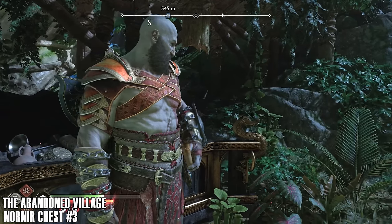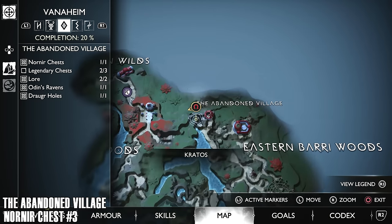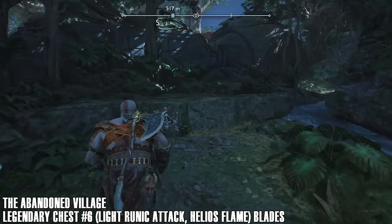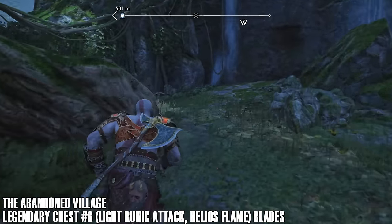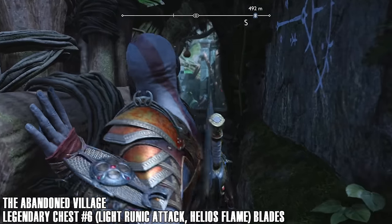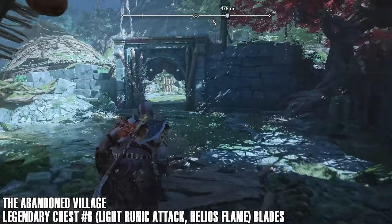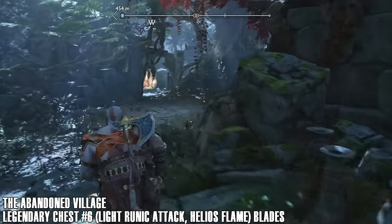The armor I'm using increases Kratos' vitality, which gives you extra health. If you get all the upgrades and use this armor, the amount of health you have is actually insane. There are also a couple of amulets you can get that restore health over time — it makes Kratos' health really strong. But it's entirely up to you what you use. I kind of like how this game has a small RPG element where you can give Kratos a build in regards to armor — make his strength or defense higher depending on what you want.